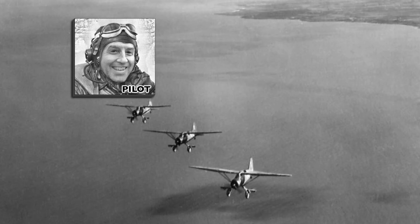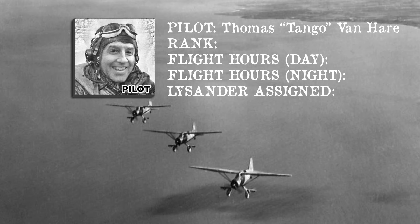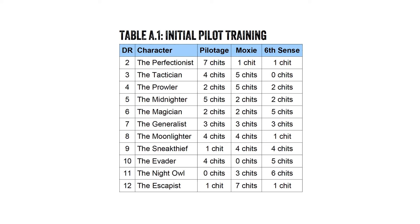So let's prepare our pilot. I'll name this one after myself: Thomas Tango Van Hare. The first step is to roll for my initial pilot training on table A1. I've got a six — that's the Magician. That means I have two pilotage, two moxie, and five sixth sense chits as my starting mix.